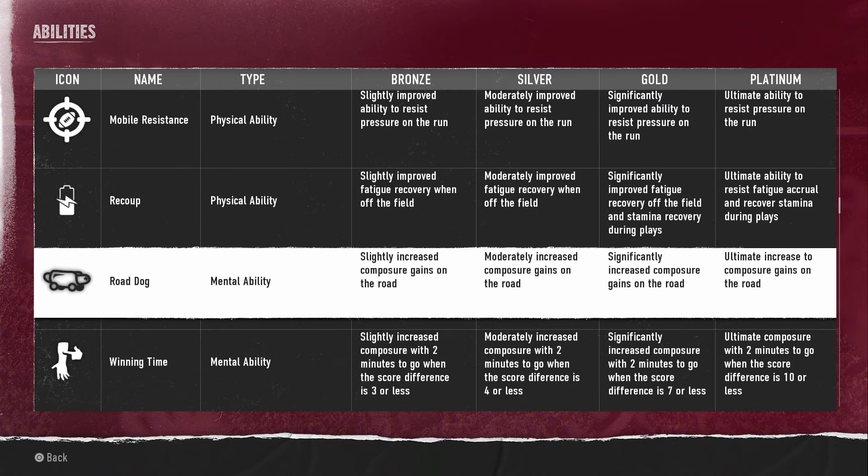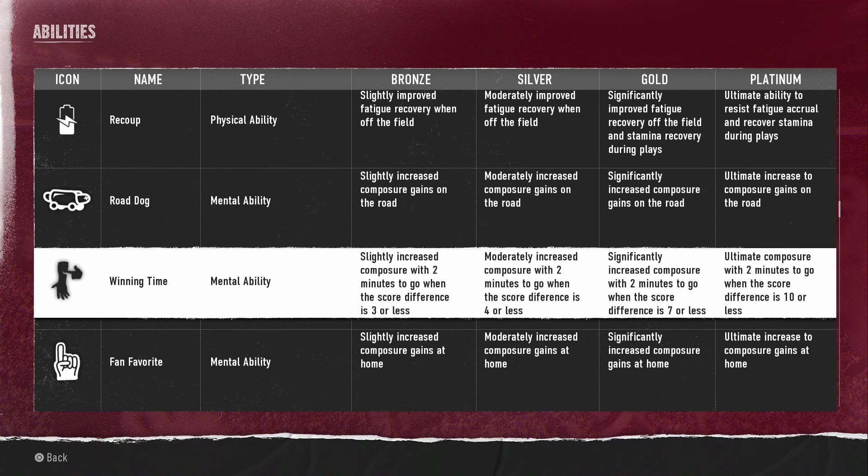Mobile Resistance gives improved ability to resist pressure on the run. Recoup gives improved fatigue recovery when off the field, plus increased composure gains on the road — that's going to be very important because being on the road is going to have an effect on your team, unlike Madden where it doesn't matter if you're home or away. Having those kinds of abilities is going to be a very important step for long-term success on the road.